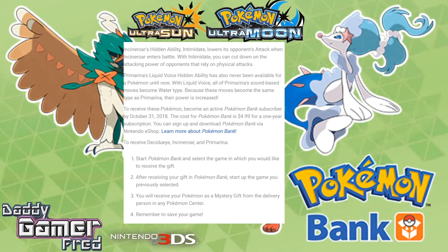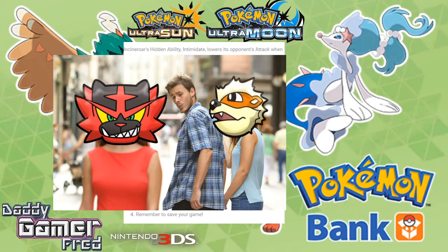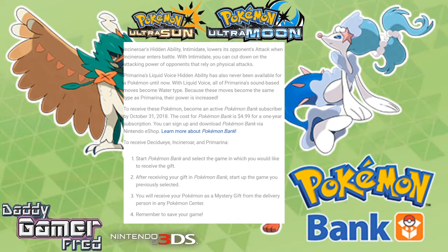Moving on to Incineroar's hidden ability — Intimidate, which lowers its opponent's Attack when Incineroar enters battle. You can cut down on the attacking power of opponents that rely on physical attacks. Everybody has been jumping on Incineroar with this Intimidate ability — it's pretty good. Out of the three, this is the one I want to take into online competition. Let me know your moveset for Incineroar with this hidden ability in the comments.